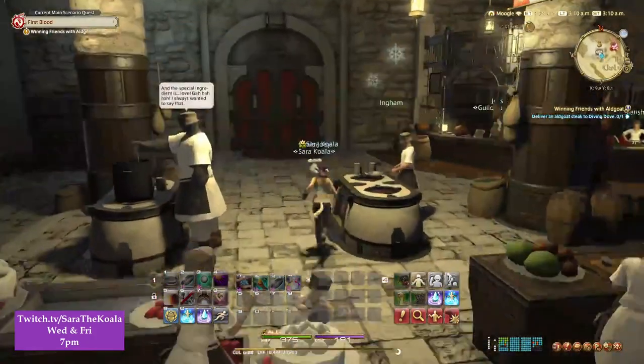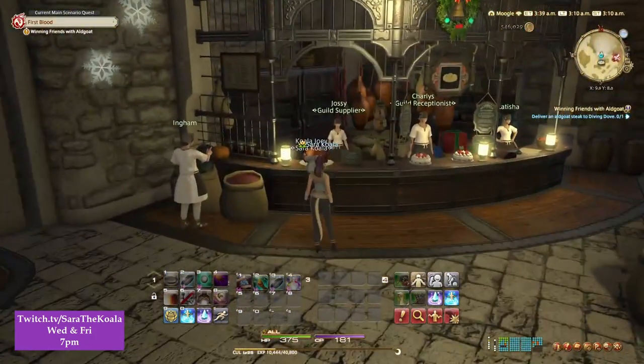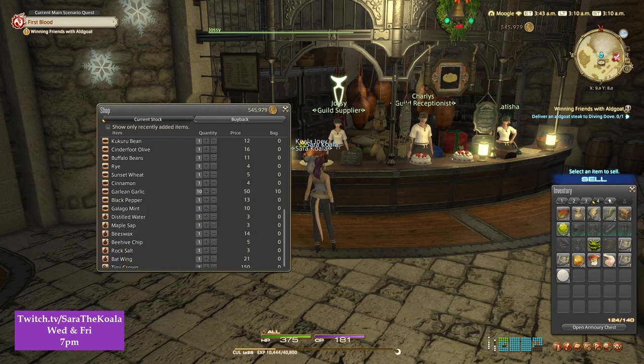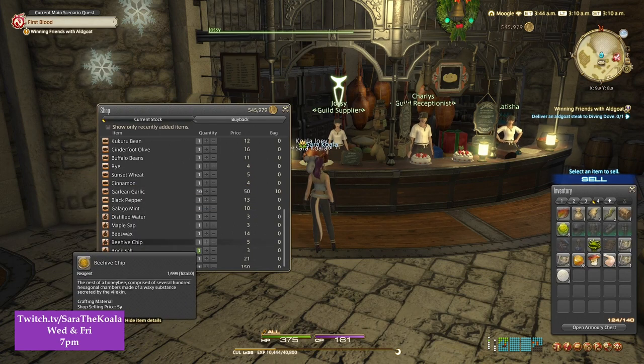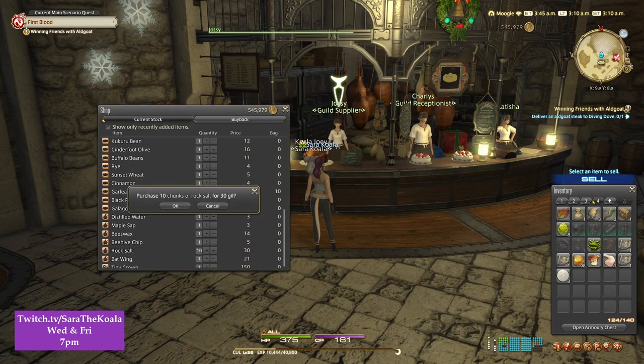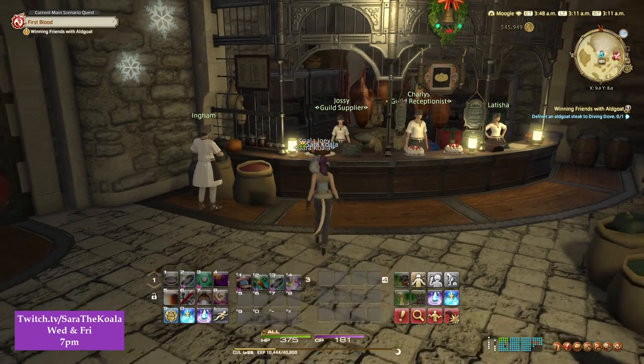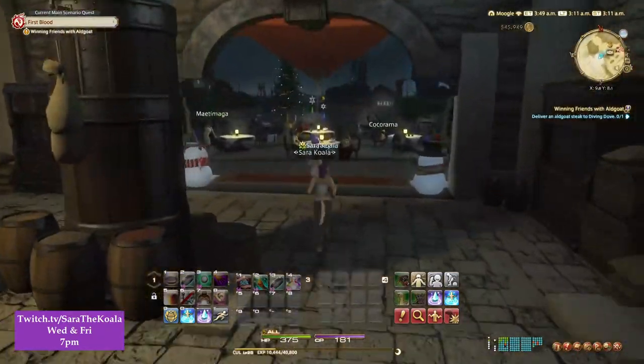First things first, let's go over to the Guild Supplier and see what we can buy from them. The Guild Supplier had two of the three ingredients that we need to complete our quest.